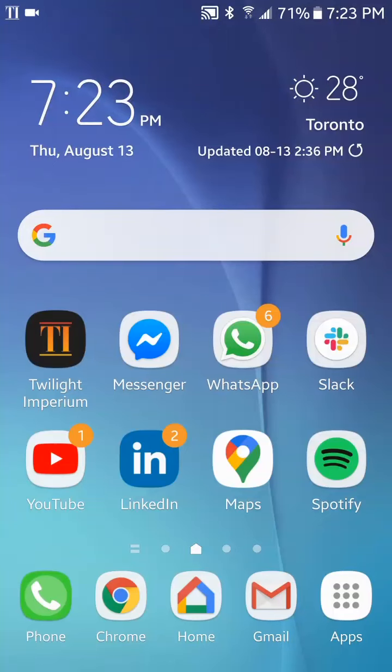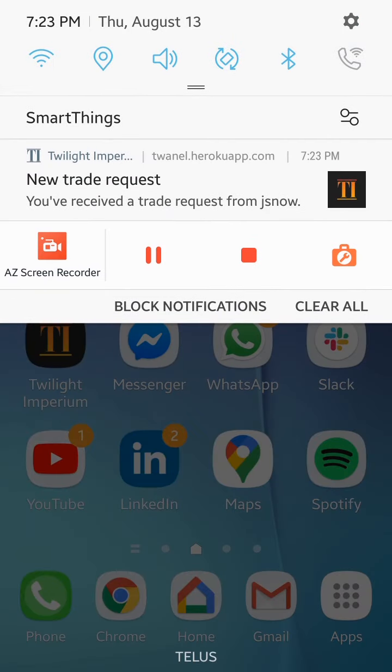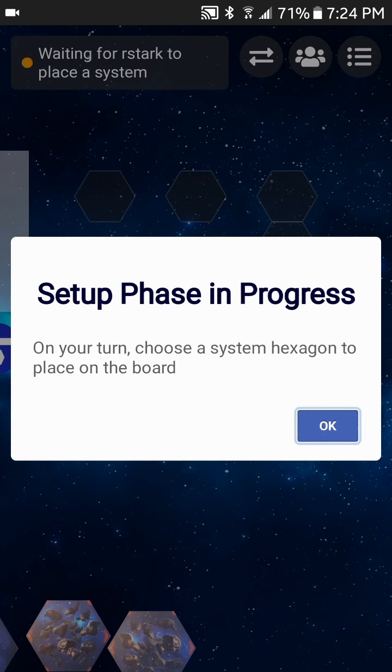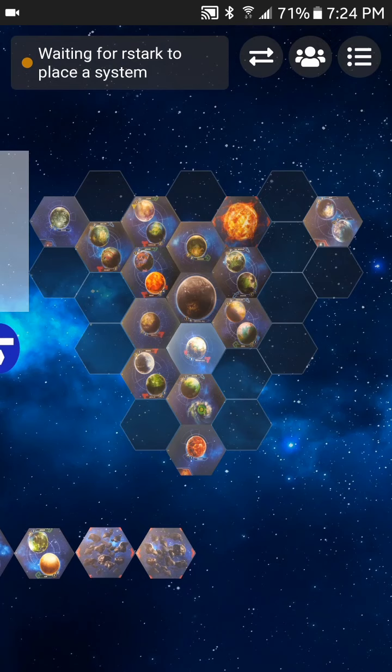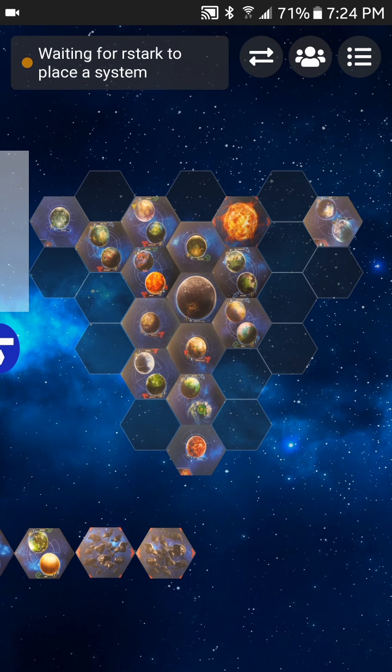We've received our second notification. This one gives us a little different information — it's saying that we've received a new trade request. If we click this notification, it's going to bring us right to our game and we can see in our trade menu at the top that we have a new trade request. So that about does it for this demo.